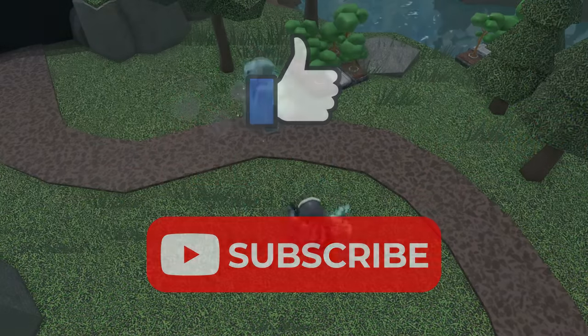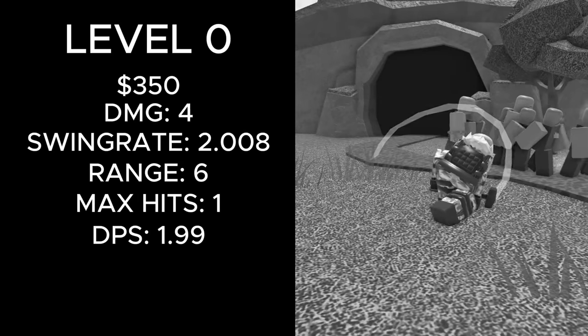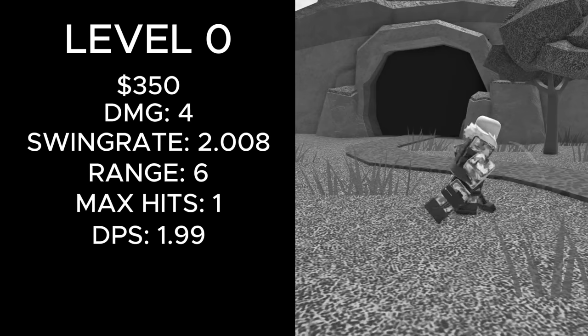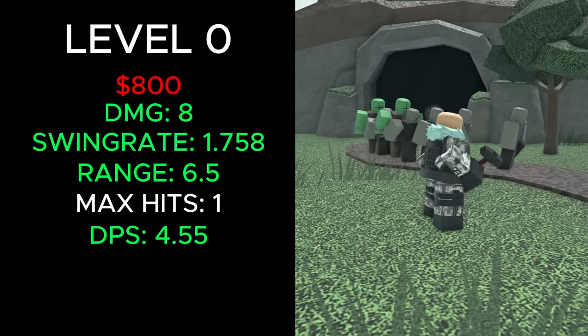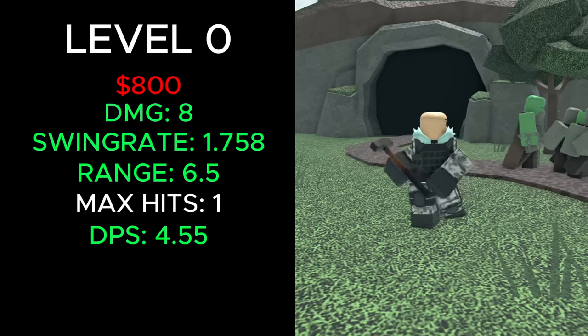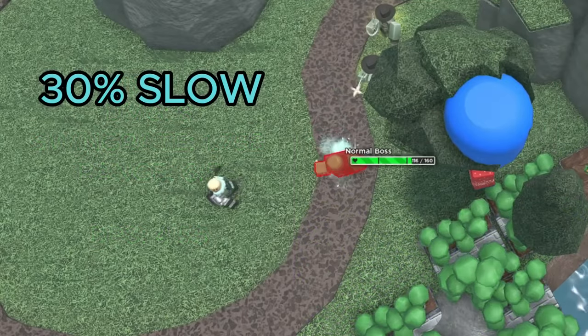Hit that like button and subscribe and let's get started. Before this update, the Sledger used to cost 350 cash to place and dealt 4 damage, had a swing rate of 2.008, a range of 6, could hit one enemy at a time, and a DPS of 1.99. It now costs 800 cash to place, deals 8 damage, has a swing rate of 1.758, 6.5 range, and a DPS of 4.55. It also slows enemies by 30% every time it hits them.